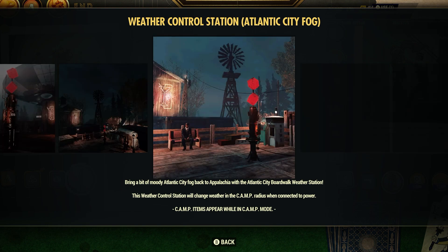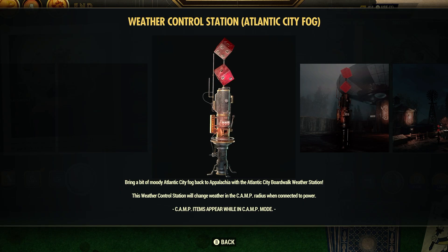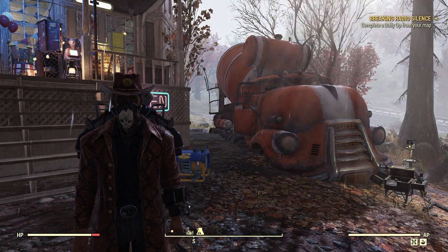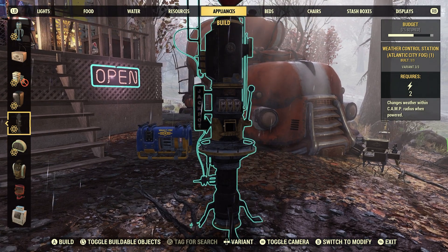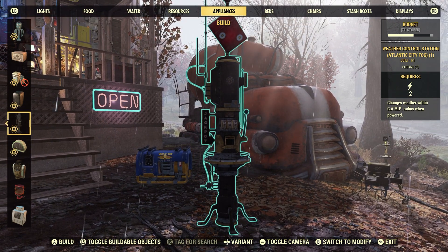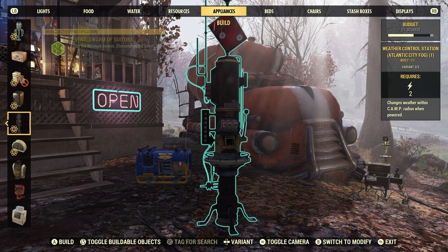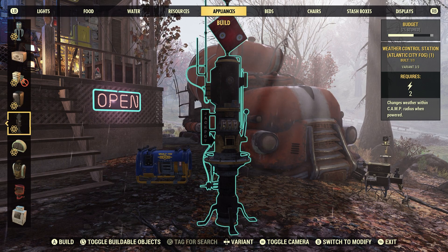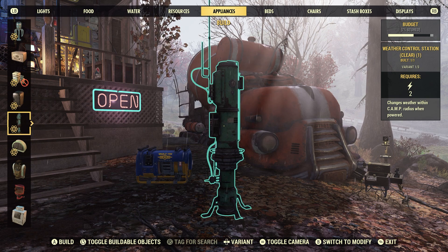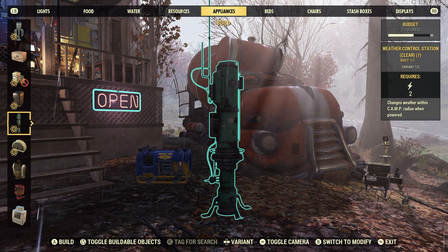I know a lot of people have mentioned in the comments that they're looking forward to seeing what the fog station looks like. It's pretty cool looking. Now, if you open up the build menu, you'll find this weather station under Appliances. If you take a look there, it says required two power, but it doesn't show any other resources for some reason. I don't know why that is — I don't know if that's a glitch or what. Even if we try to place the other weather stations, it still says requires two power.